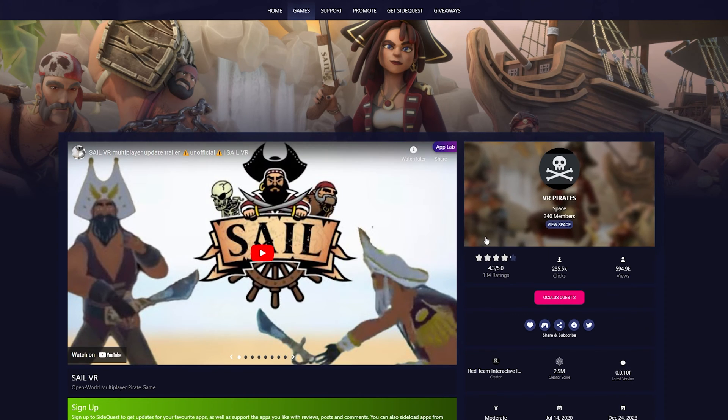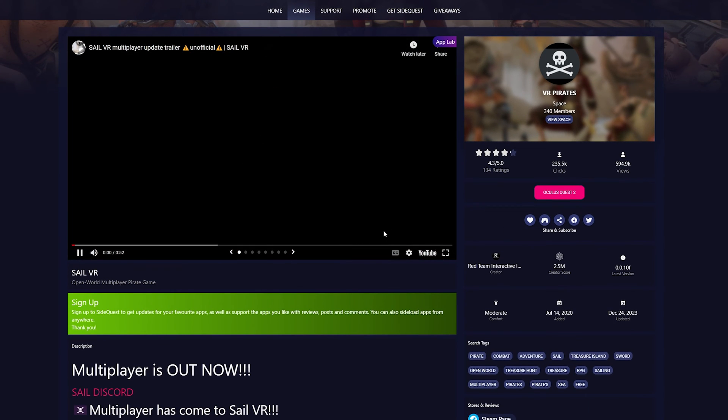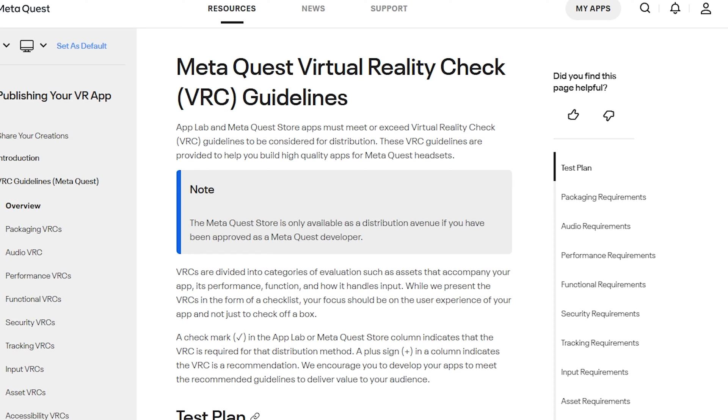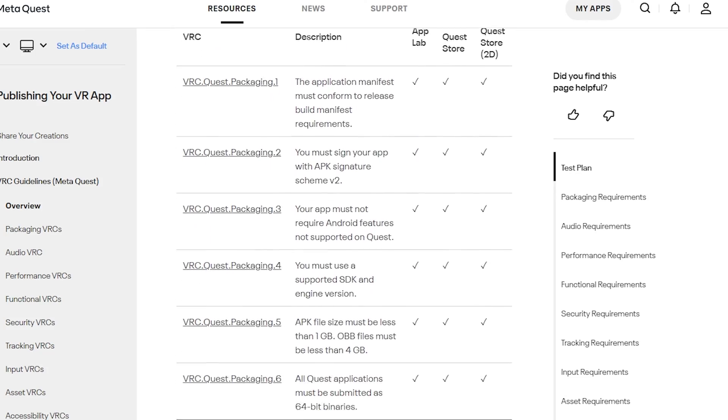So to wrap up App Lab, don't sleep on it because I think in the future it's going to be pretty important. But right now you can probably drag your feet on it, not have to submit things. You might want to just to make sure that your game meets the specs that it requires.